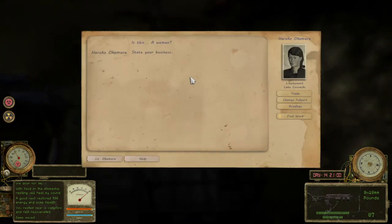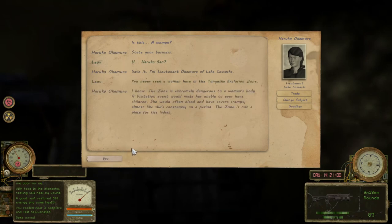So she's a... Is this a woman? State your business. Haruko-san? I'm Lieutenant Okamura of Lake Cossacks. Never seen a woman here in the Tunguska Exclusion Zone. The zone isn't safe for a woman's body - a visitation event would make her unable to ever have children. She would often bleed and have severe cramps, almost like she's constantly on a period. That would be the worst thing ever for a woman. The zone is not a place for ladies.